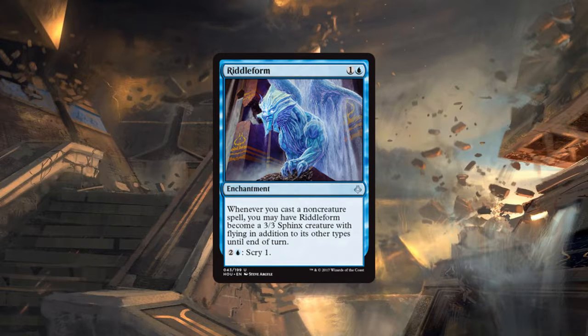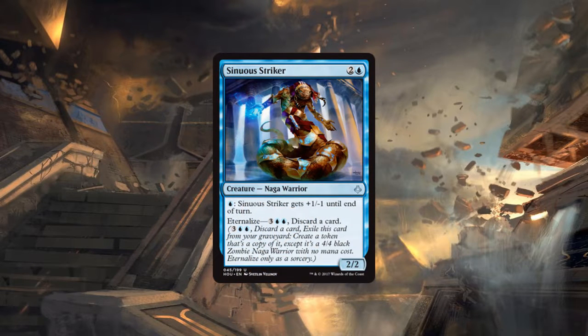Next up is Sinuous Striker — three CMC two generic and a blue, a 2/2 Naga Warrior at uncommon. For blue it gets plus one minus one until end of turn. It also has eternalize for five mana — three generic blue blue — discard a card; it comes back as a 4/4. Those kinds of effects are deceptively very strong, though having only two toughness means you can only activate the pump once on the face.